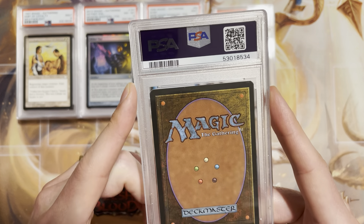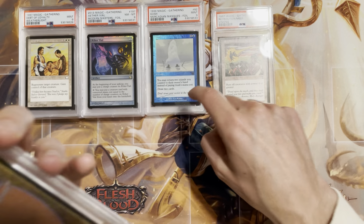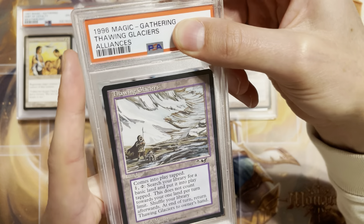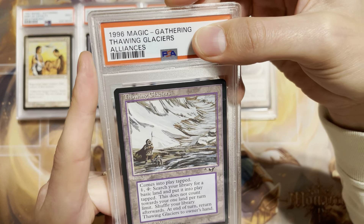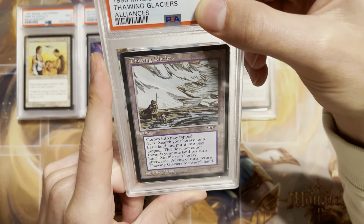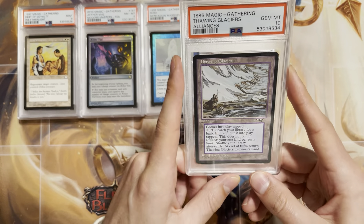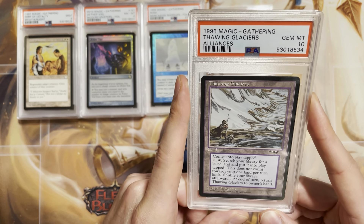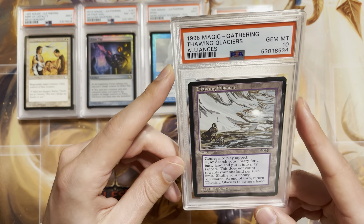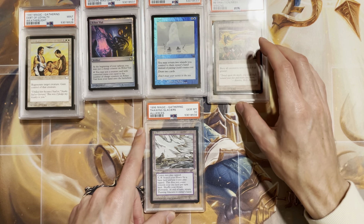Not the best grades but what can you do. These have been ones sitting around for a while — not packed fresh. Thawing Glaciers, reserve list rare land from Alliances. There is a smudge here I should have cleaned better — I'll guess a 9, otherwise it looks like it could be a 10. We tenned it! Thawing Glaciers PSA 10 — very cool. Reserved list, awesome. I really liked Alliances, great set. Great to get a 10 to close out today's video!